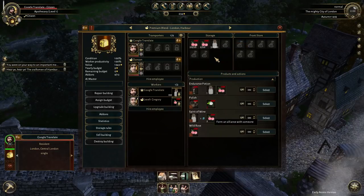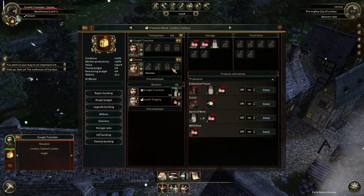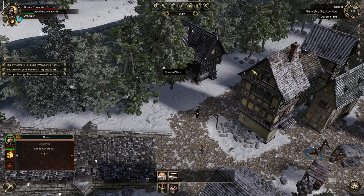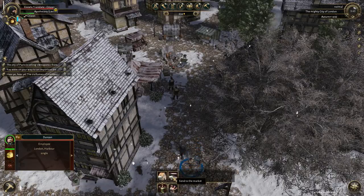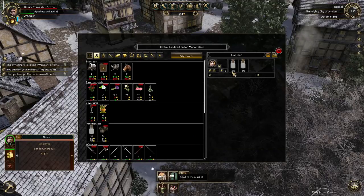Right now I'm just making a bunch of spirits of wine. My idea is that I'm gonna make a bunch of these and give them over to Duncan, and this way Duncan can go head over and start selling them. Is it starting to snow in autumn? Okay. All right, we got Duncan over here - he's got 10 of the spirits of wine. So let us send Duncan across the street to the market - it shouldn't be very far at all. He's heading right over to the market.